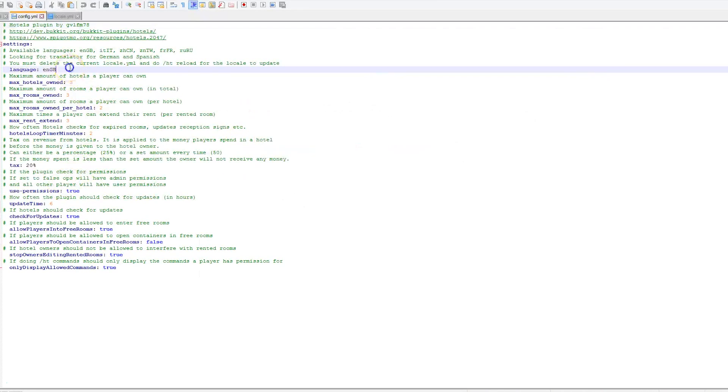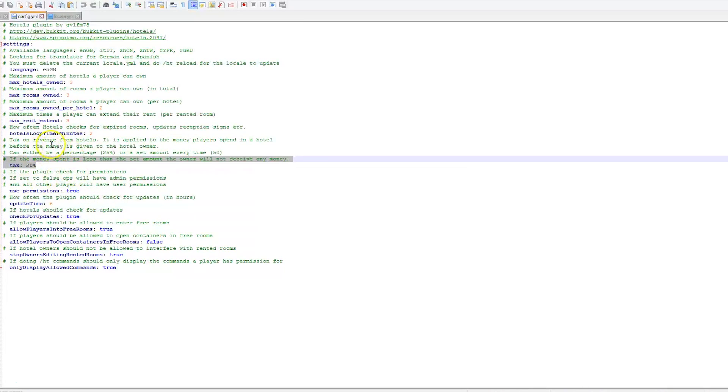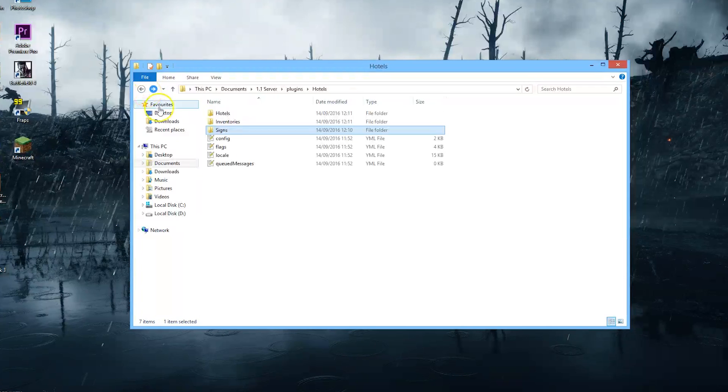In the main config file, you can set your language. There is a list of them: Russian, French, Italian, English, and possibly Chinese. If anyone knows what the 'TW' one is, let me know. Then we have the max amount of hotels you can own, the max rooms you can own, the max rooms owned per hotel, and the max rent to extend. You can actually set a tax percentage on revenues from the hotels, which is kind of funny but you don't have to. Whether you want to use permissions, allow players into free rooms, and allow players to open containers in their free rooms — I would set that to false because anyone can go in that room really. There are quite a few things you can configure. In here we have information about where the hotel is located and all of the signs that we placed.